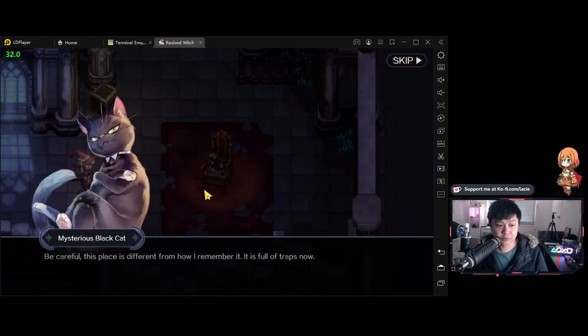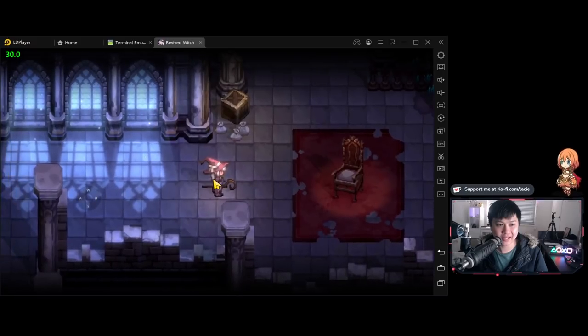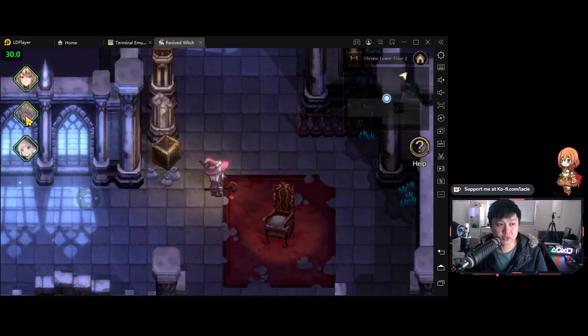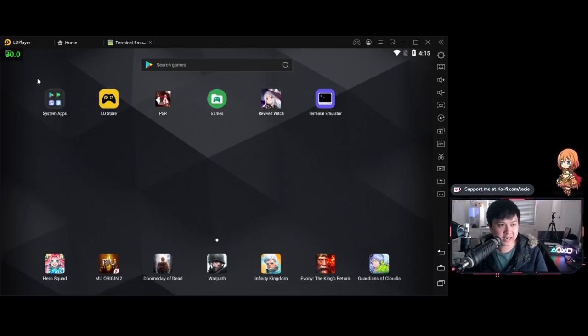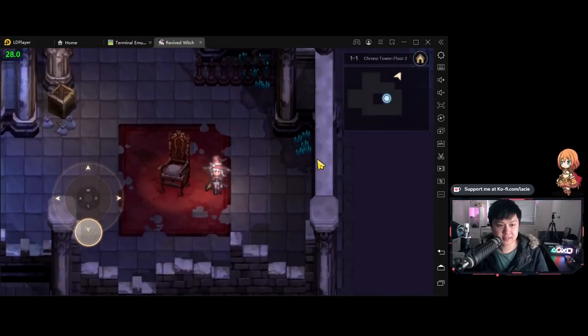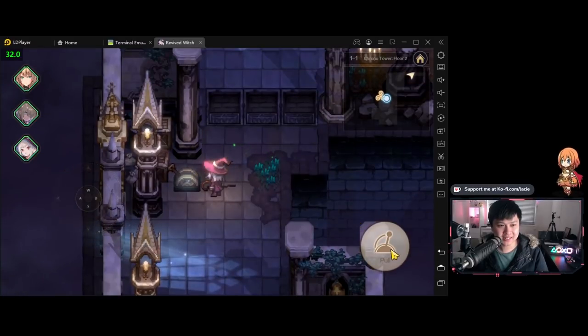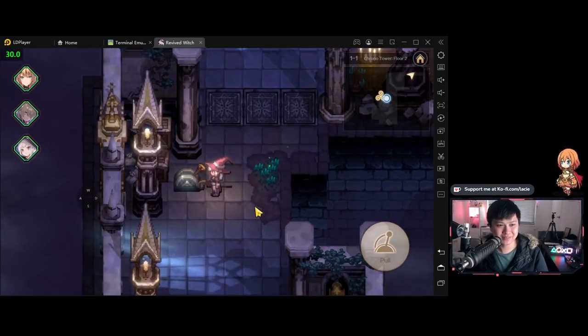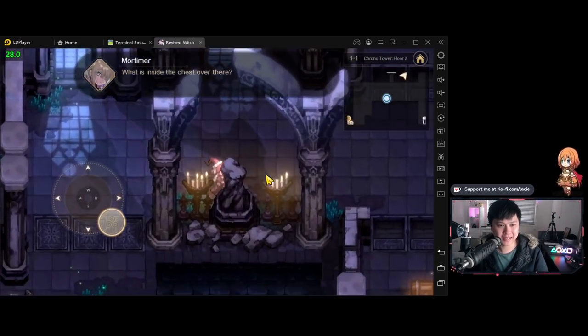The cat is back. Be careful — this place is different from how I remember it, it's full of traps now. So it looks like we are in the overworld, we've entered the tower, and I think this is the time where we actually go exploring. The game actually didn't crash — I hit the escape button and it left the game without any prompts. I think they should probably add a confirmation to leave. We are back in the game, WASD still works and it plays like a dream. It's interactable — I am a big fan of this already.